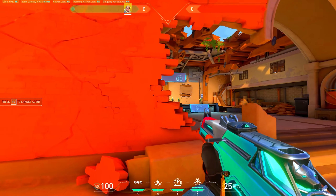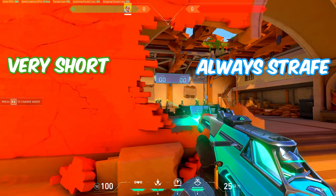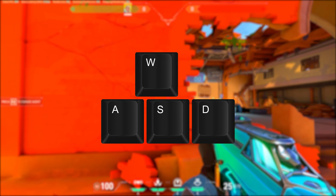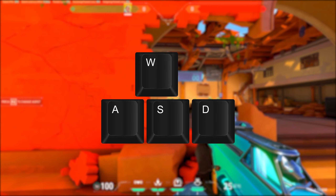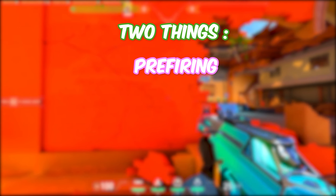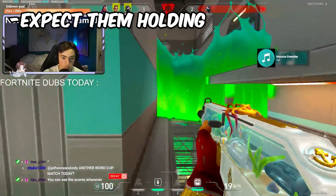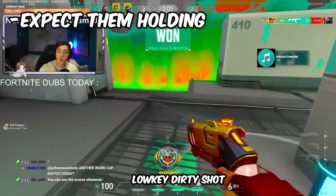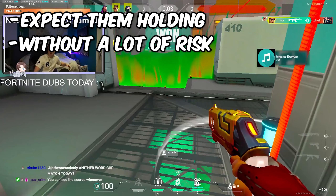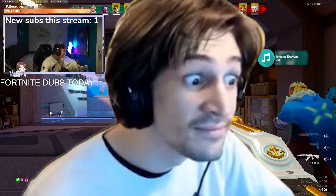The other basic peek is a jiggle peek. A jiggle peek is essentially a very short peek where you always strafe — meaning you hold either A or D and then immediately go back to cover. This peek is usually used for two things: pre-firing and gathering info. Pre-firing with a jiggle peek is usually used when you know or expect an enemy is holding a common angle, to try to kill them without putting yourself at a lot of risk.